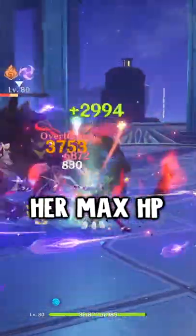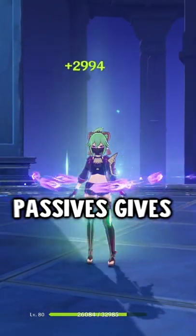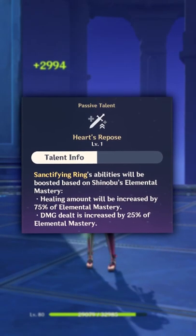This is how you build Kuki Shinobu. Kuki is an electro support who heals your team while dealing damage to herself, which is all based off her max HP. She also semi-scales with elemental mastery because one of her passives gives an additional healing bonus and damage based off EM.